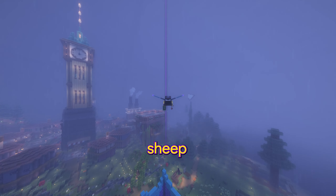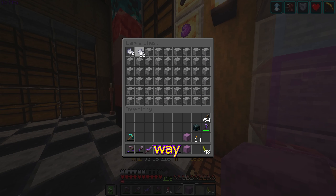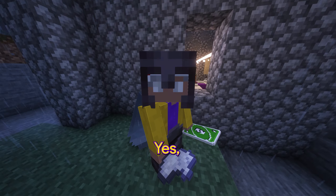I actually already have a ton of sheep back here at my old base. It was supposed to be an automatic farm, but I never really got to that. I think the easiest way to go about this is to dye all of the sheep light gray. Could this be automatic and much easier? Yes, yes it could.